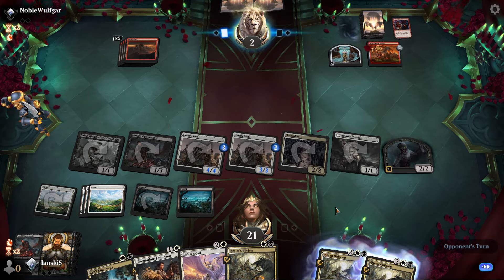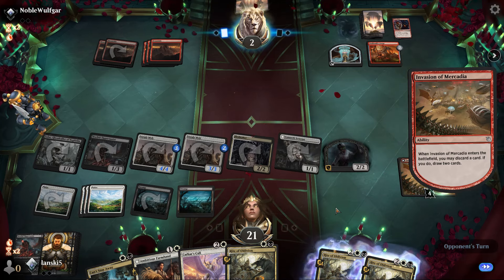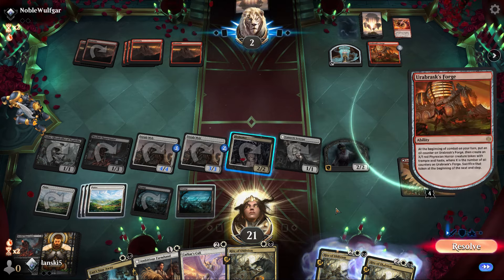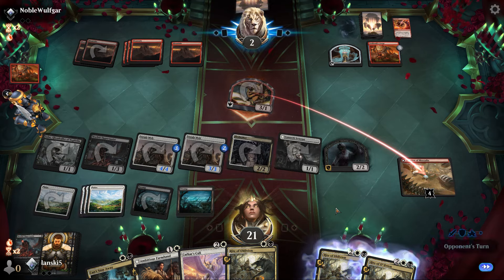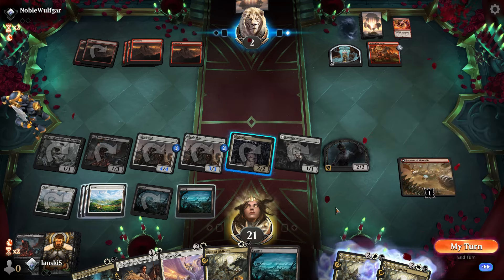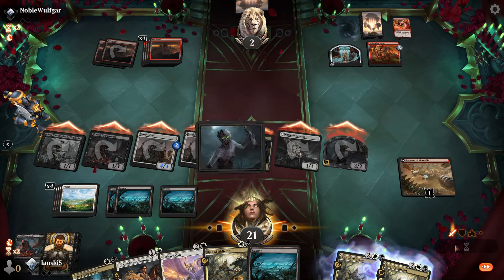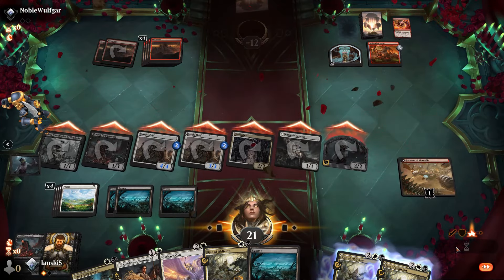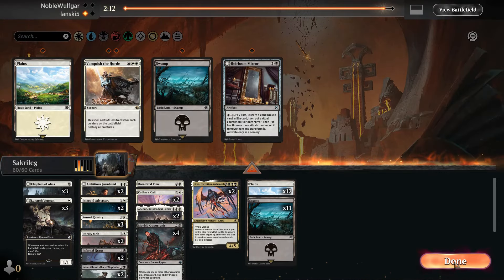We still have 21 life points — wow. If we win this game we are just one win away from entering gold rank. They attack us and aim for the Battlefield Forge. Morbid Opportunist is an amazing card — whenever a creature dies, whether ours or the opponent's, we draw a card. That's very effective. GG — do we need to make any changes?